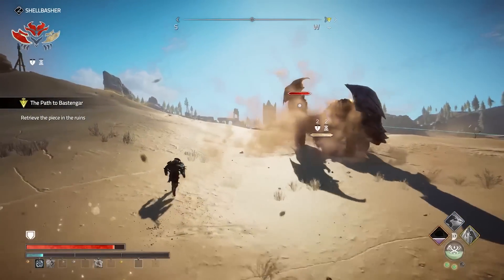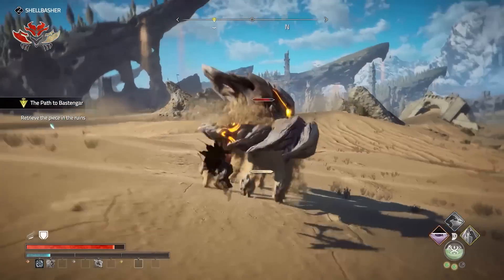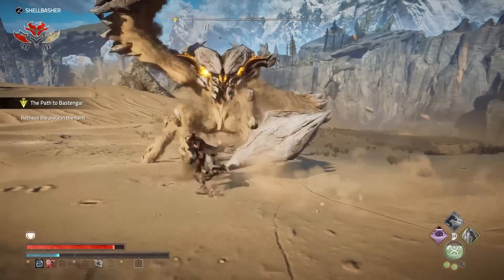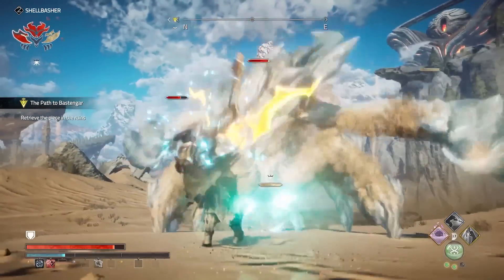Interesting enemy designs keep me on my feet, like the heavily armored crab analog shell basher that requires me to parry in perfect synchronization with its pounding pincer attacks, strategizing my bigger attacks to hit its vulnerable spots at just the right moments to do the most damage.